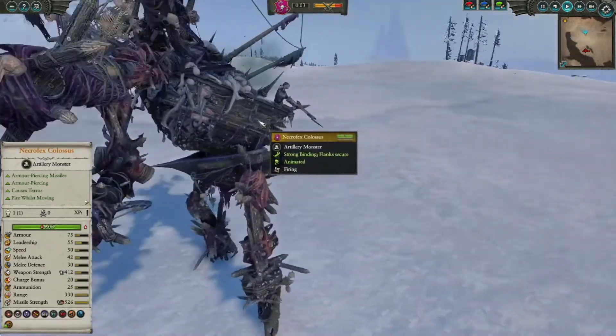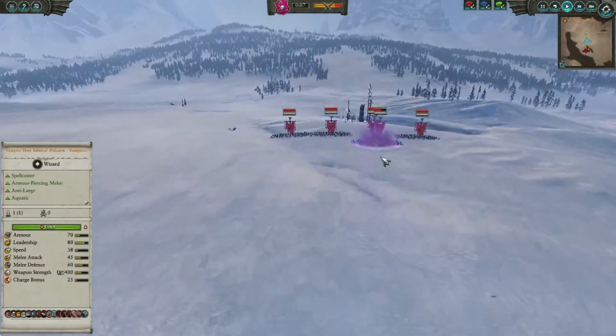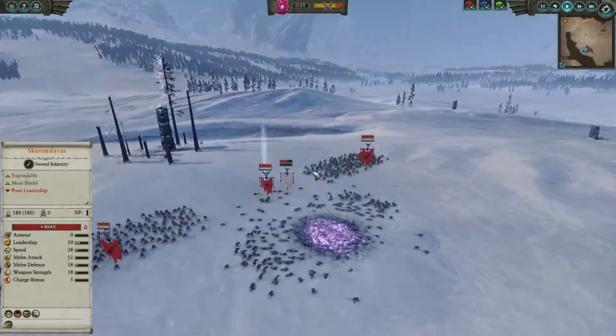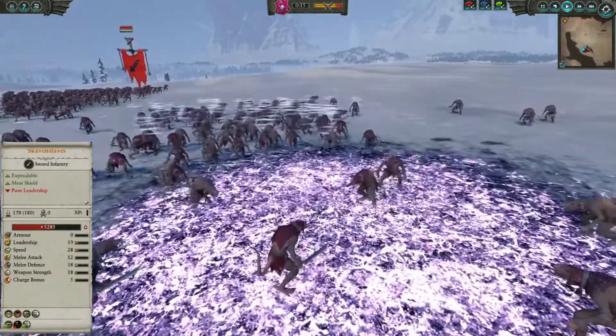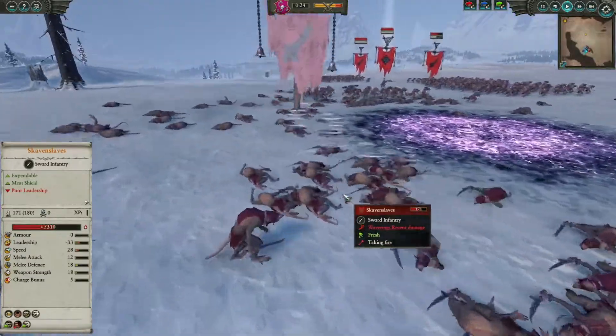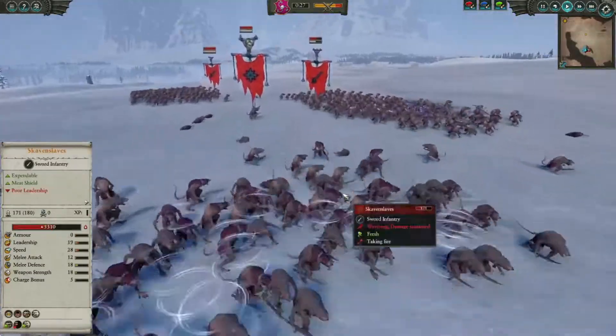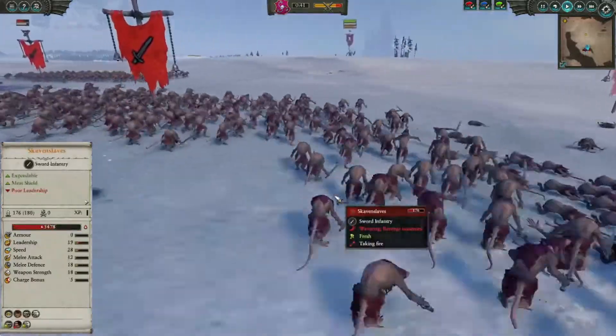What he does is redoes the main gun — he points it out, and instead of shooting a cannonball, he actually shoots a massive purple bolt of pure power and energy, and just sends it flying into the enemy. It even does damage to the ground that stays there permanently. Every time he shoots this, it blows the enemy everywhere, does good damage on impact, and turns the Necrofex Colossus into the ultimate weapon of the Vampire Coast.